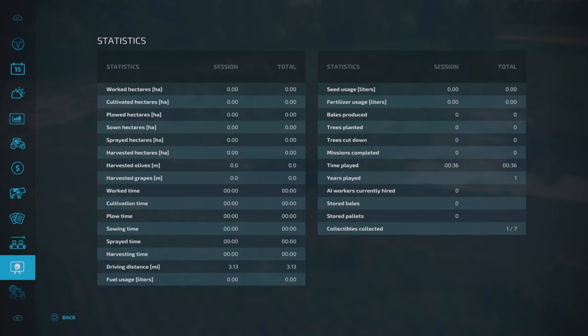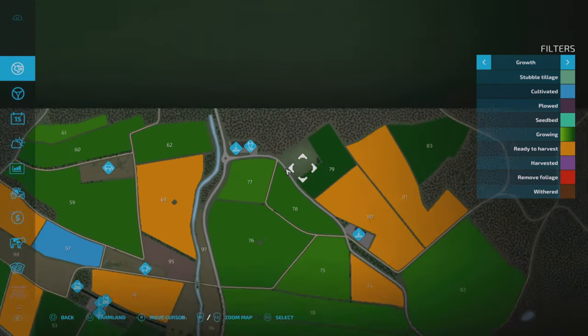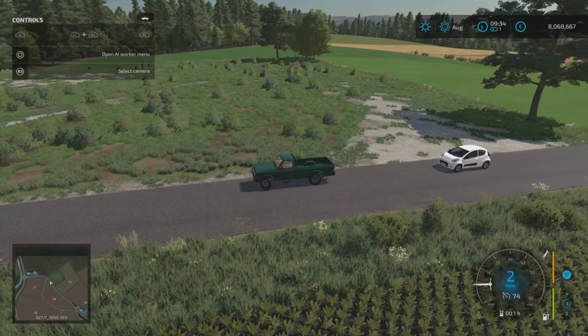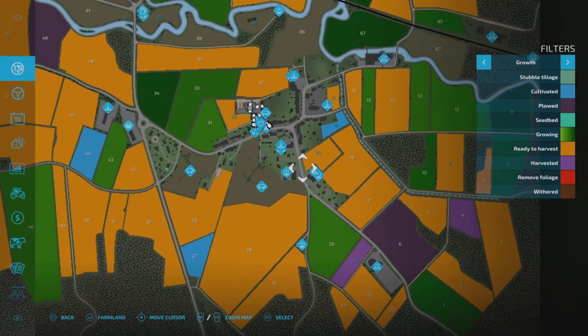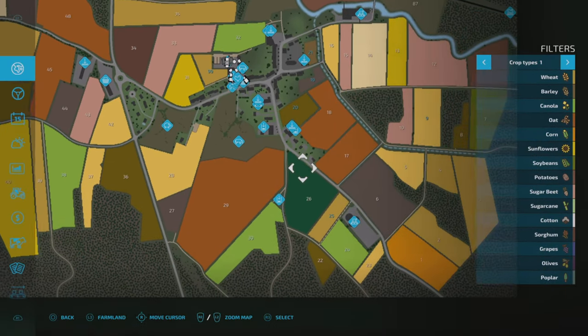To our right is the plot where you can build your own farm. You can buy it for just over 25,000 and as you can see it's empty — not completely flat but you'll be able to do some things there.